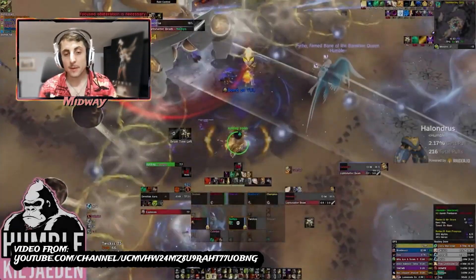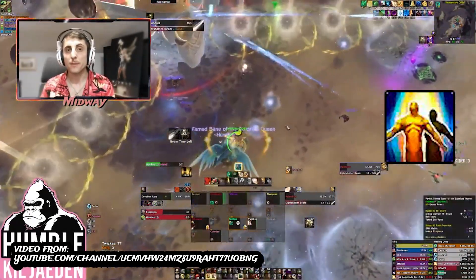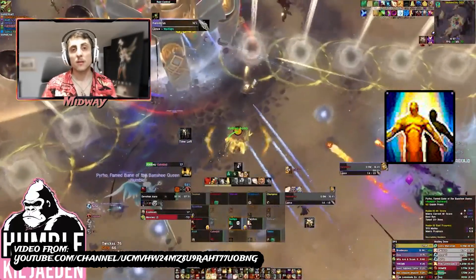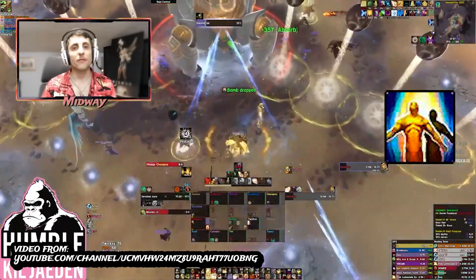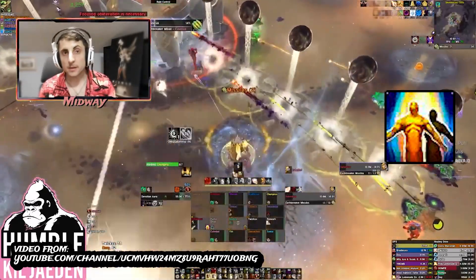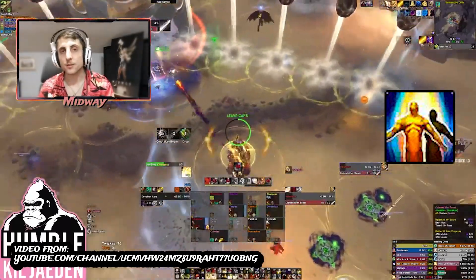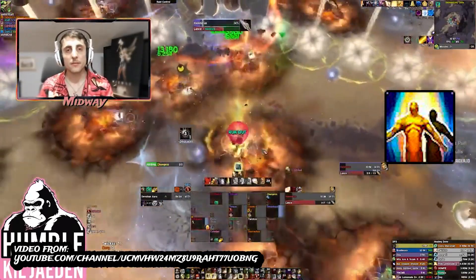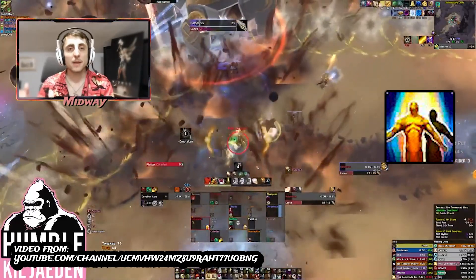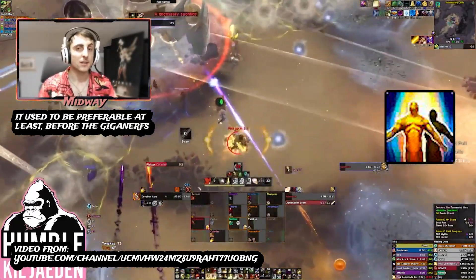On Mythic it is 96 Necrolords versus 2 Kyrians — top 10 is 9 Necrolords and 1 Kyrian. In terms of Double Beacon versus Beacon of Virtue, on Mythic Double Beacon is much more favored. On Heroic there is a bit more usage of Beacon of Virtue, but Double Beacon still seems to be the play. On Mythic there is a case to be made for placing Beacons on the bomb carriers — the people taking damage from bombs — rather than on the tanks, since tank damage on this fight is not that big.